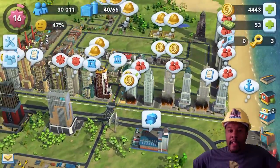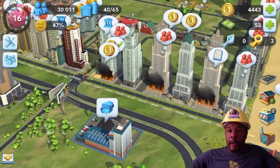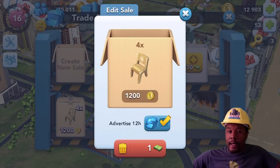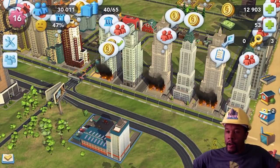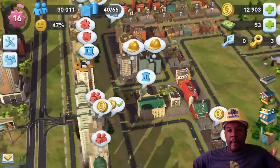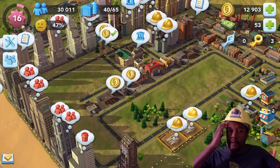Hello mayors and welcome back to another episode of Build It with Smith. I'm your host Smith and we are back for the second installment of the best city layout series — well, it's more like a mini series, but you guys get the point. On the last episode we placed our police, fire, and health services, then we laid out the roads. Now we are going to strategically place these buildings so that they get the optimum population boost.